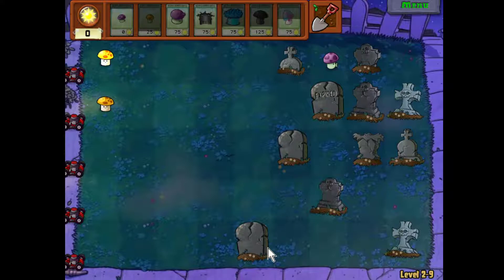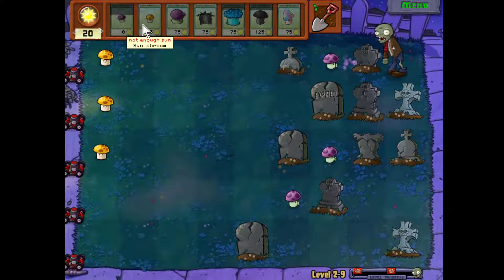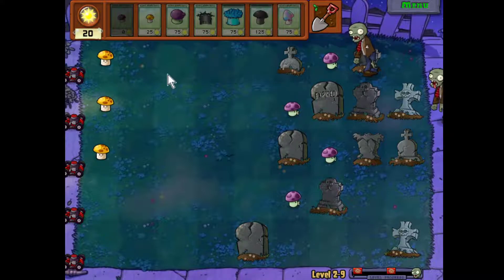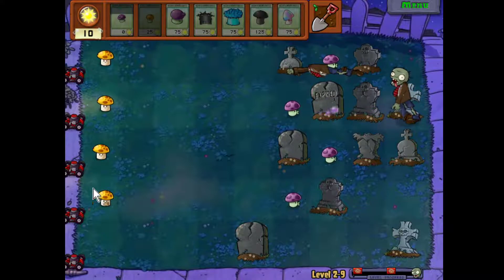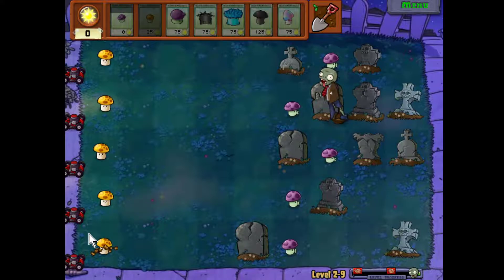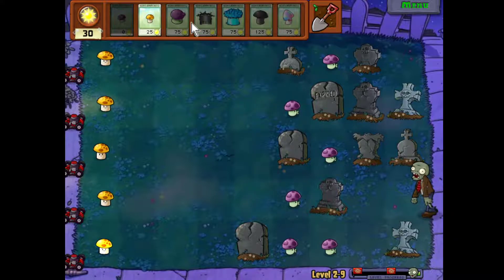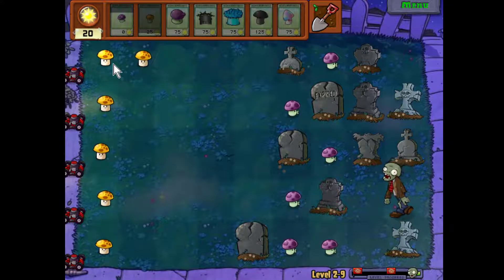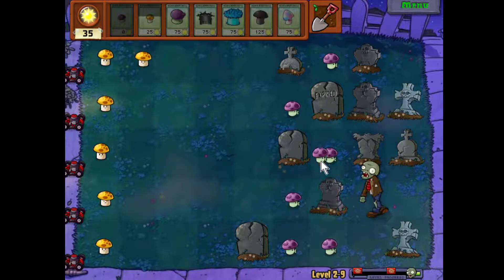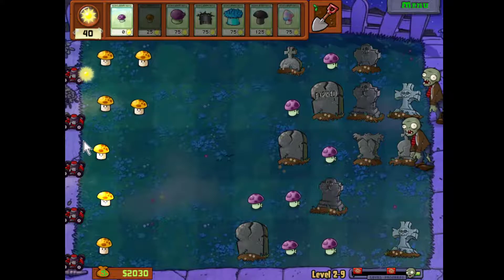I do not like having so many graves everywhere — they stress me out until I can get them, especially that bottom one. Just waiting on the recharges — come on, give me sun so I can get my sun out and get some grave busters to chew up all this mess. The advantage of having ice shrooms and doom shrooms is that if I don't get around to spending sun on fume shrooms, it really won't matter — I can just freeze the board or blow it up.